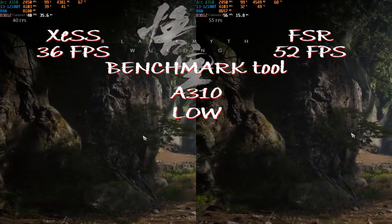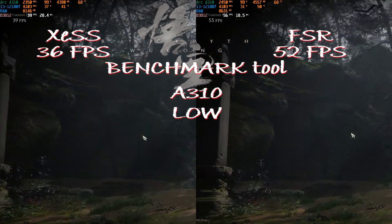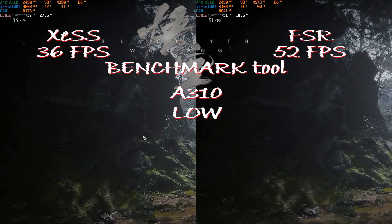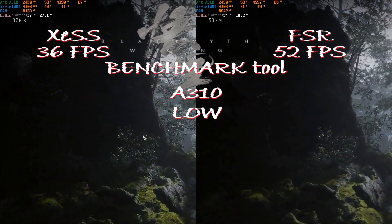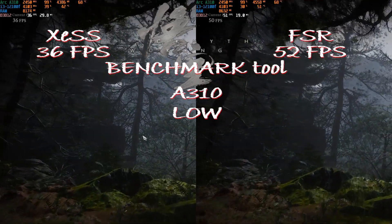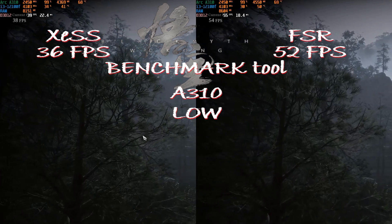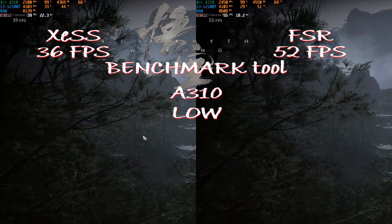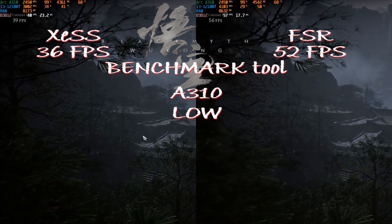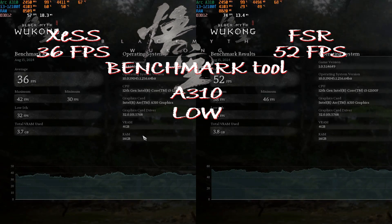At the lowest settings, XeSS gives us 36 fps and FSR — we don't know which version it is — gives us 52 fps. So in this specific case, FSR from AMD gives a better performance uplift for the Arc GPU instead of XeSS. We also get a warning after the benchmark saying that low VRAM was detected and benchmark results may significantly differ from actual gaming experience. We already know the benchmark is only for reference, but we do have low VRAM — let's see when the game comes out and we try again.